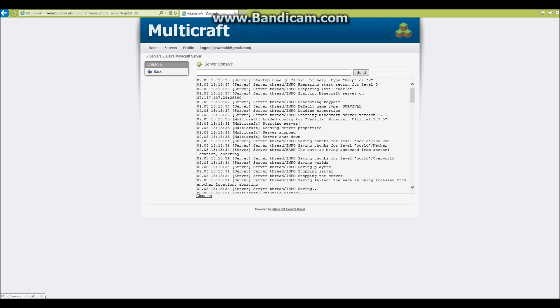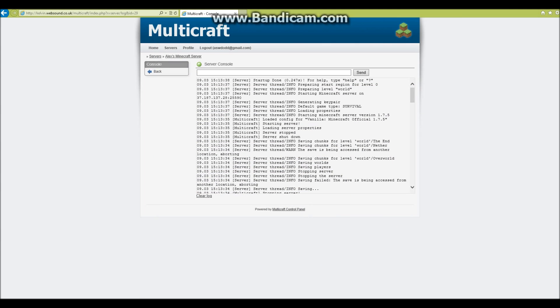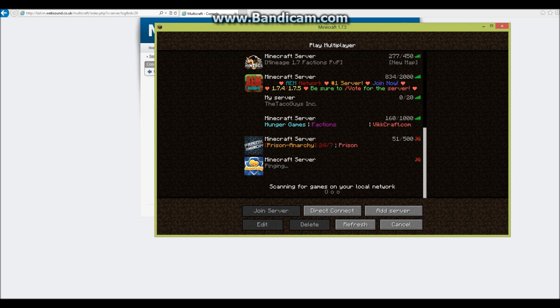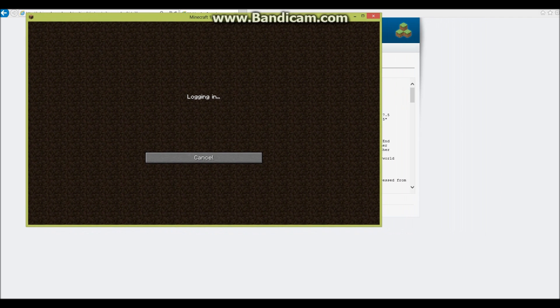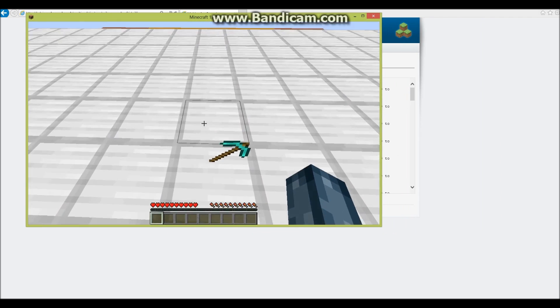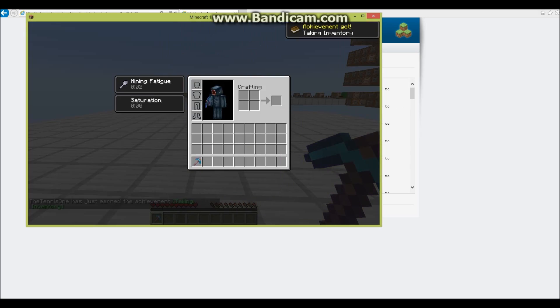Sometimes it will go through preparing the spawn area and everything. Then if you go back to multiplayer and join your server again, you can see that you are now on a completely different world — I have a pizza cutter in my inventory.